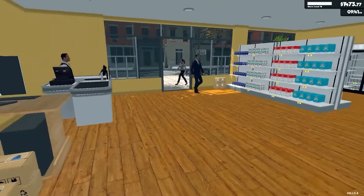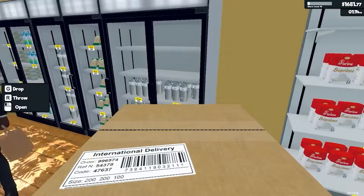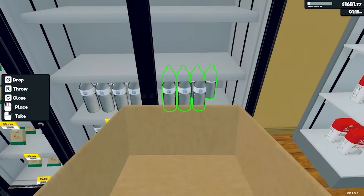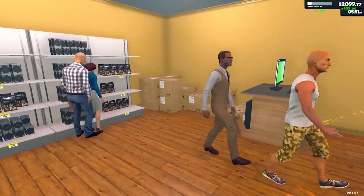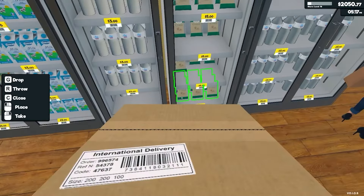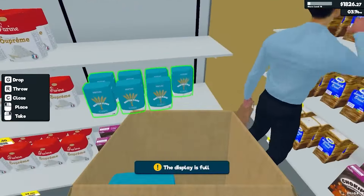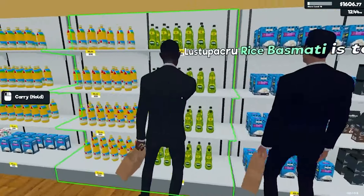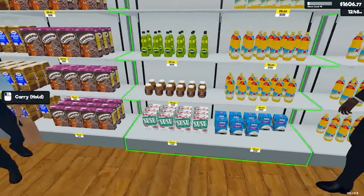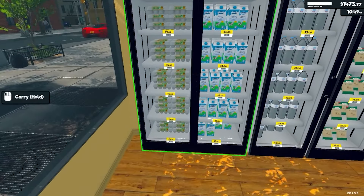Interesting additions: the guys added the ability to hire staff, which automates half of the work. Another addition is you can take money on credit so that the store doesn't go under. They also significantly increased the store's leveling up and the number of product licenses, and added a warehouse, which I didn't reach, so I don't know what's there.